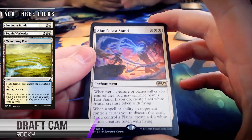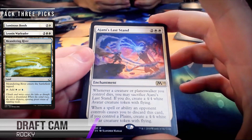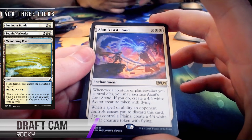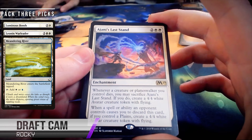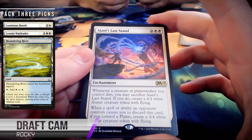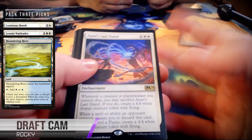Ajani's Last Stand — a confusing card. When a creature or Planeswalker you control dies, sacrifice the enchantment to create a 4/4 avatar creature token with flying. And when a spell or ability an opponent controls causes you to discard this card, also create that token. An interesting thing about this set is there are a lot of discard effects that aren't at random — you get to choose the card you discard. I have not had the pleasure of mind routing someone and having them do this yet, but I'm looking forward to it. But enough about Ajani's Last Stand — it is time for Rocky to make his first stand by building this deck.